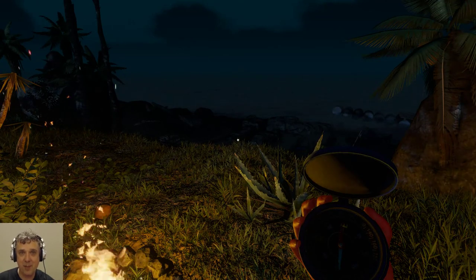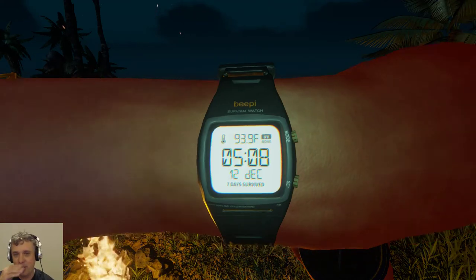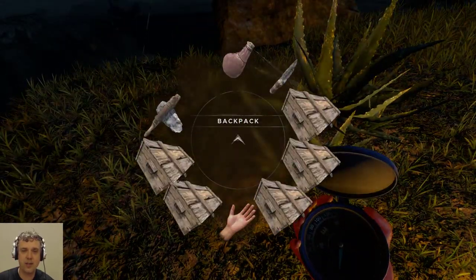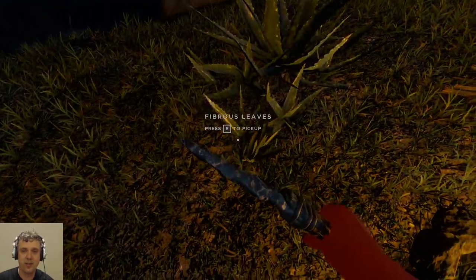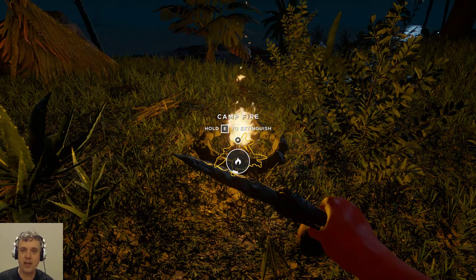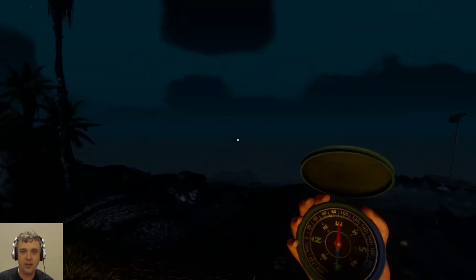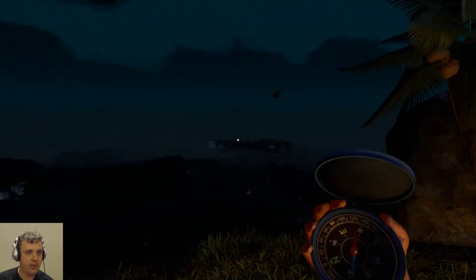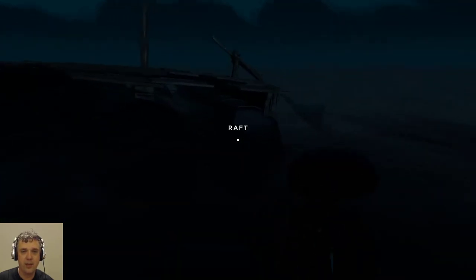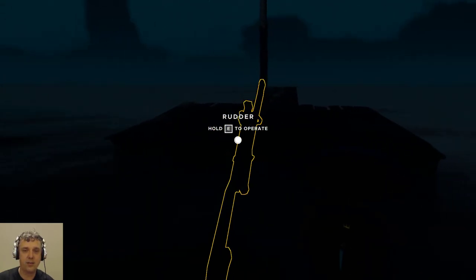Hi everyone, welcome to another let's play episode of Stranded Deep. It's very early in the morning and I want to have an early start because there's a lot of things to do and only a little time. I harvested all the firebrush leaves I could get my hands on and it's time to go. We have to go east — home base island is pretty close by, so we're going to visit that, offload everything, and then take a different direction.